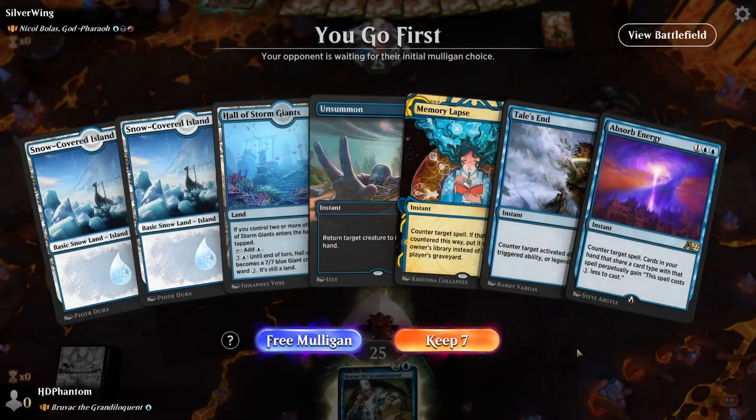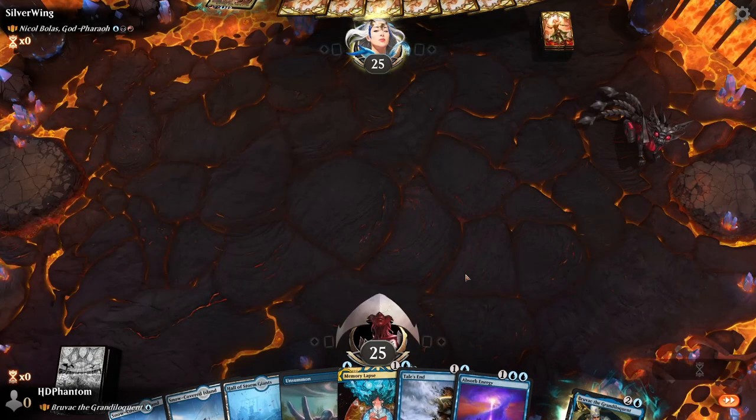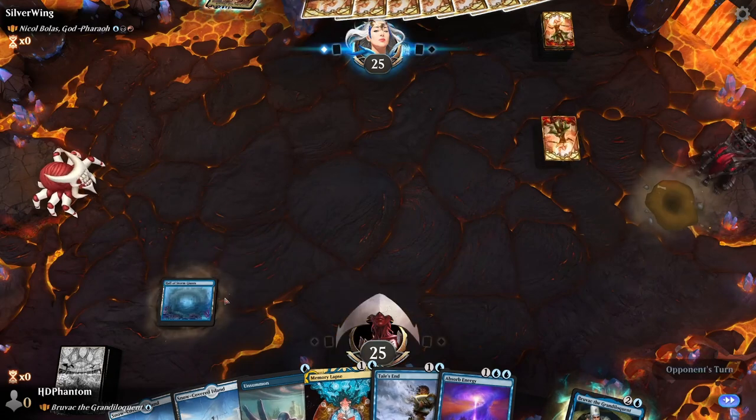Alright, first game into Nicobolas. We're gonna go ahead and keep this starting hand — no mill, but we have plenty of countermagic. Start with the Hall of the Storm Giants.